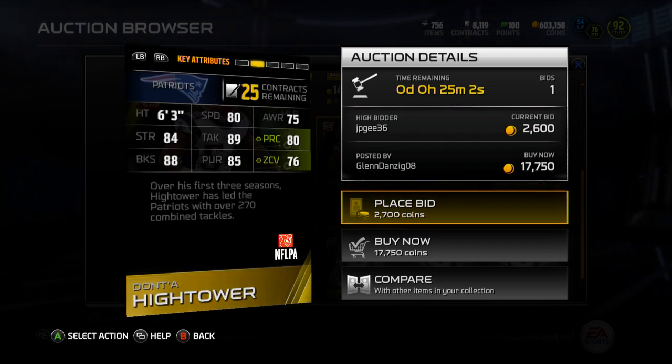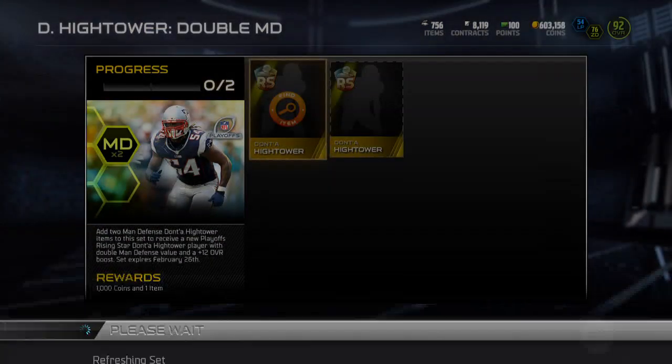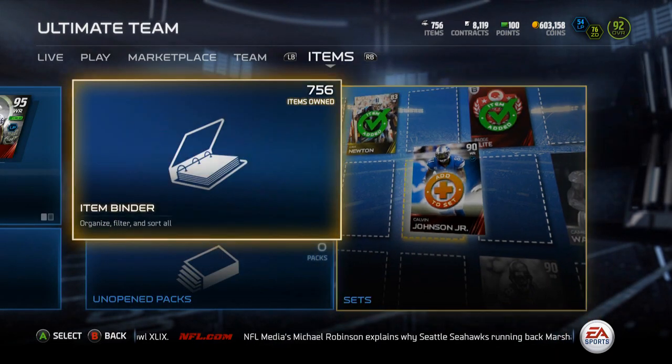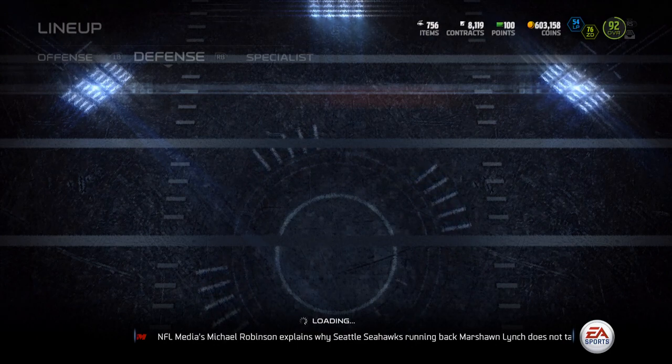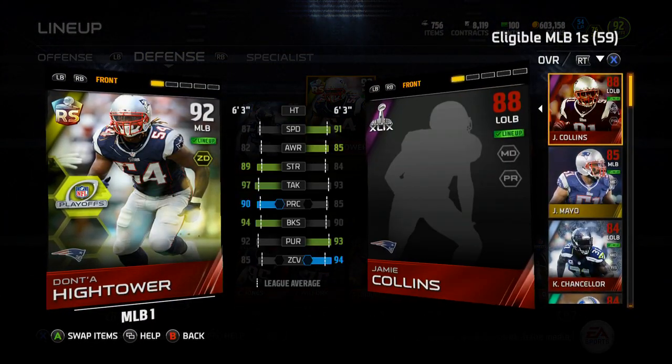89 tackle, 76 zone — pretty weak, but all around good stats. Let's go take a look at the 92 overall one and see how good he is. I actually didn't even really look at his stats. I just added him to my team because he's a Patriot and he's pretty solid. So let's take a look at this.